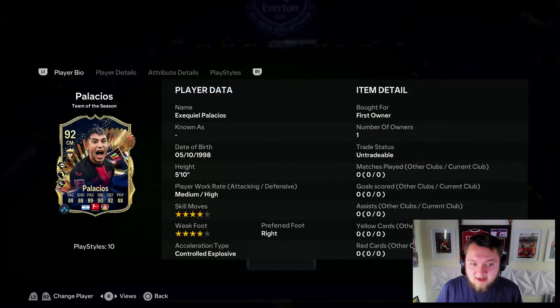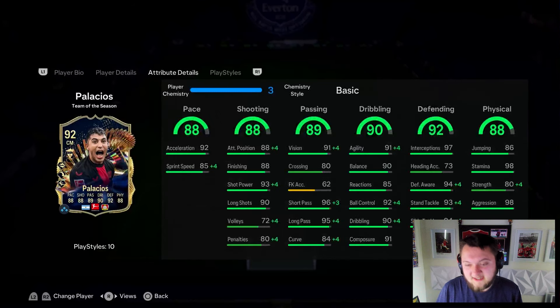He's got good agility and balance. He is relatively small at 5'10". Reaction's a little bit lower at 85, but good ball control, dribbling, and composure. Defensively, this card looks like a Team of the Year Kanté — 97 interceptions, 94 defensive awareness, 93 standing tackle, and 94 slide tackle. 86 jumping, so not the best in the air, similar to Kanté.